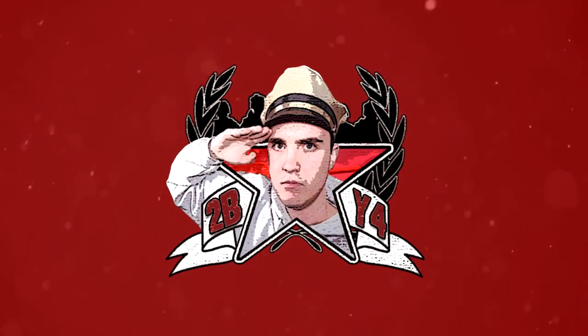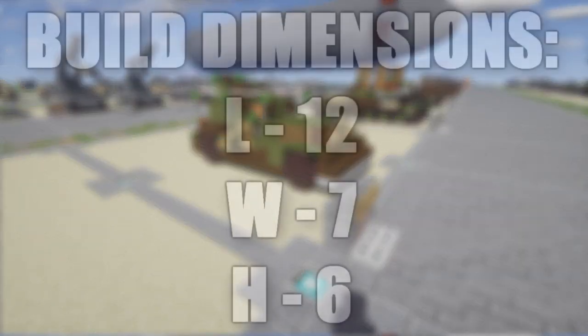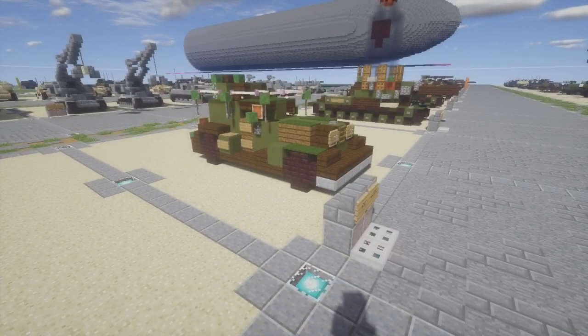Hello ladies and gentlemen, bringing you another Minecraft World War 2 vehicle tutorial. In this tutorial we go ahead and redesign my build for the BA-20. This is an armored car developed by the Soviet Union in 1934, intended to replace the FAI. Its fuel trailers were completed in 1935, and the BA-20 was then used in the early stages of World War 2.